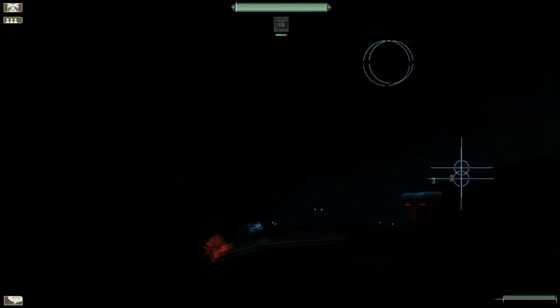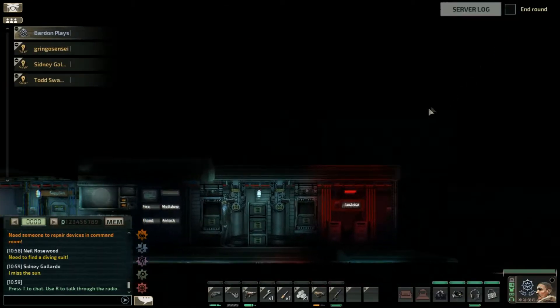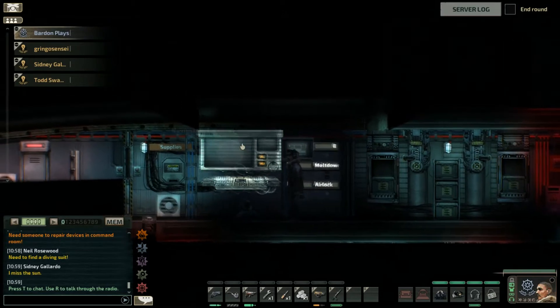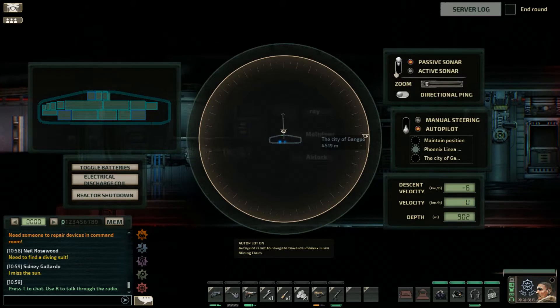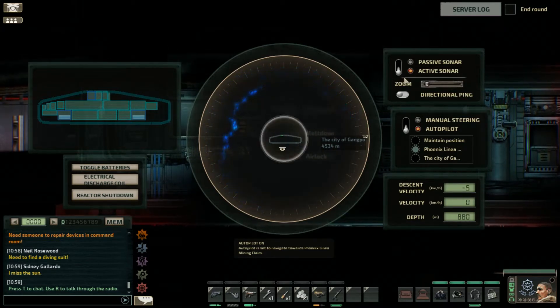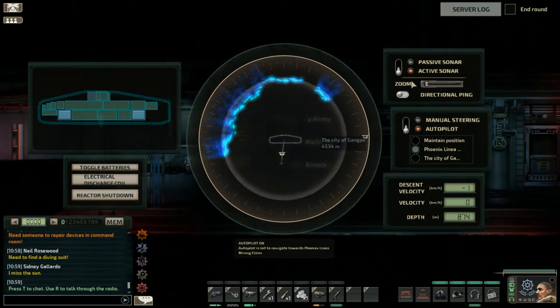I guess a submarine is a boat or ship - they call it a boat, right? I don't see anything above us either, although it is very dark. I'm going to check the sonar - I'm going to switch this to active sonar. Active sonar makes it easier to steer and easier to spot things, so I'm going to keep an eye on that.